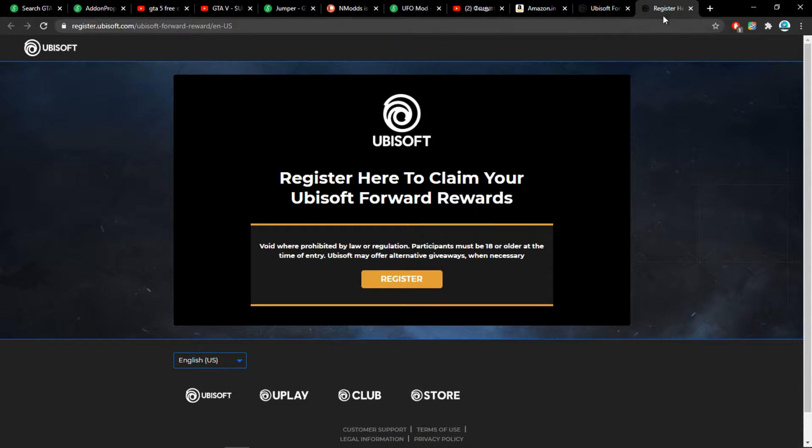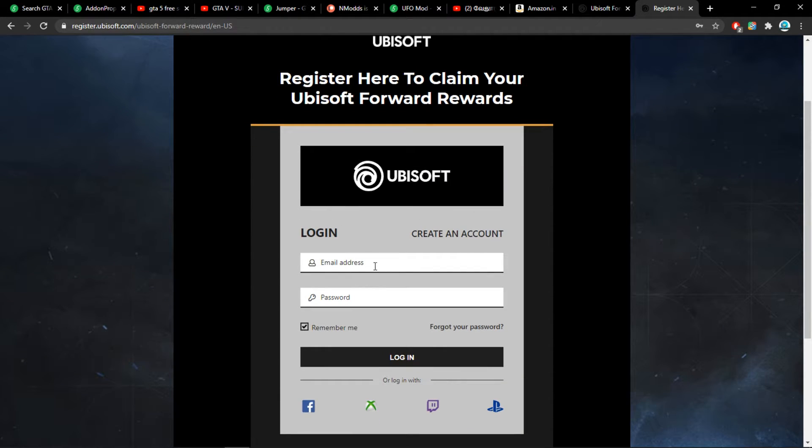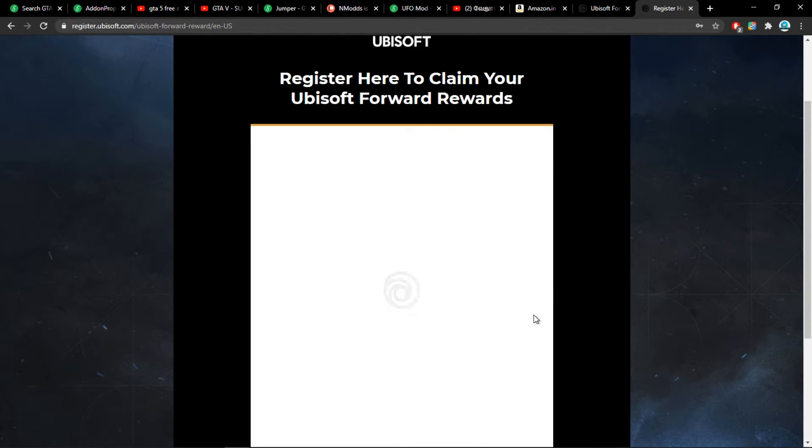It will create a new page. Then you need to go to the register section. Register here to claim your Ubisoft copy. You need to enter your login ID and click on login.